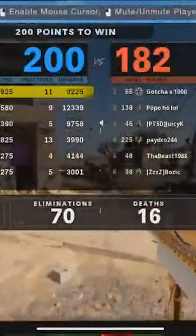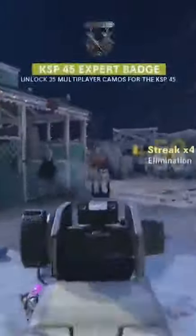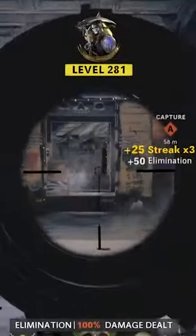For sniper rifles, camping in Nuketown and places where you can get long shots helps you get camos much faster. For assault rifles and tactical rifles, running and gunning is usually the easiest way to go. Using hardcore is also much faster.